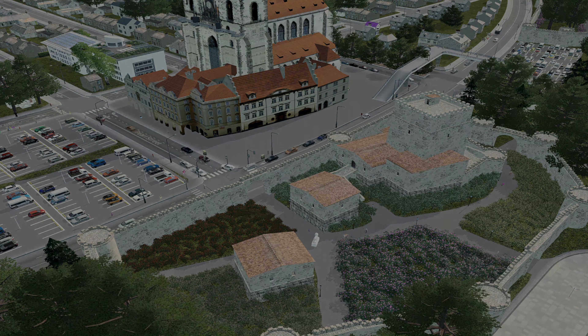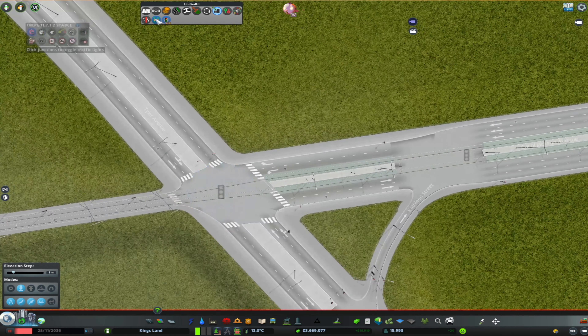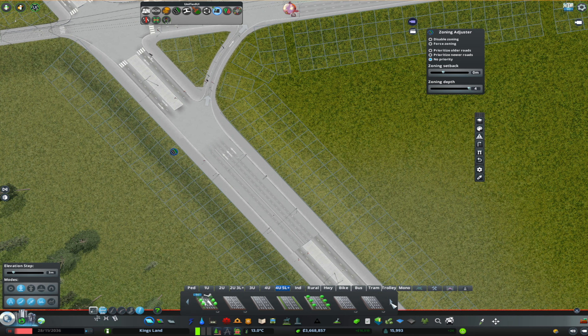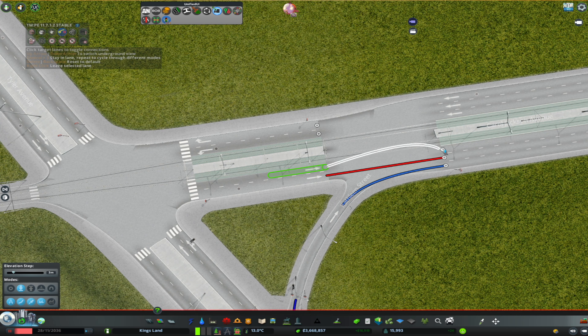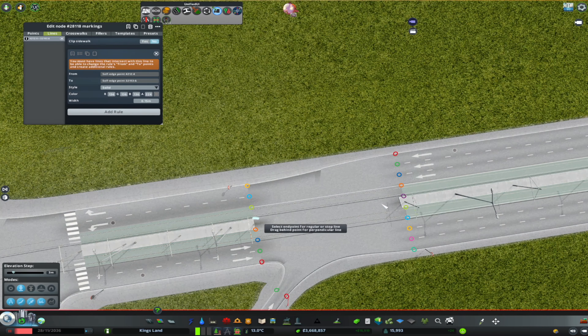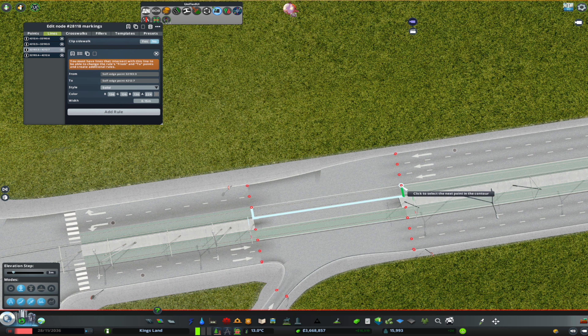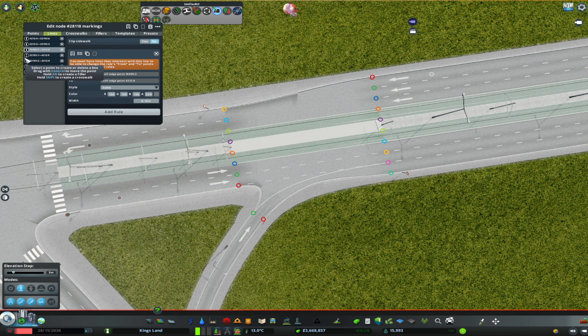We started by building a normal intersection with a few avenues — ones holding the tram, and others that are two-plus-three and two-plus-two configurations included in the Vanilla Plus Plus pack, which I'll link in the description. I also used help from the Intersection Marking Tools, Node Controller, and a few other mods useful for building roads and intersections, as well as Traffic Manager President Edition, which was very helpful for achieving this one.